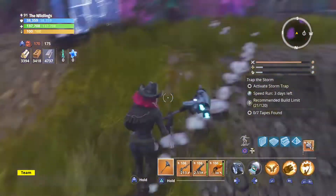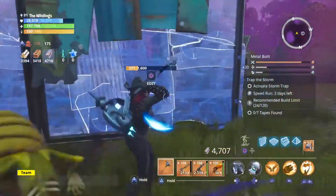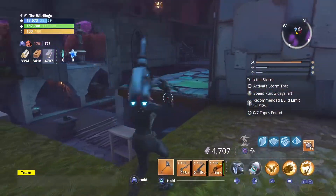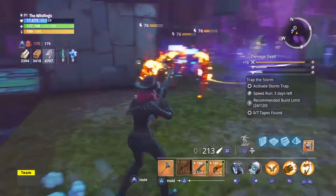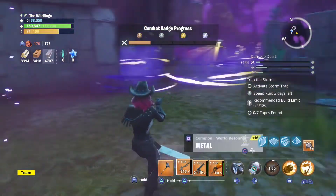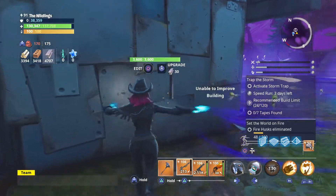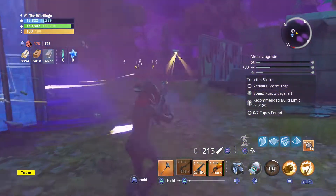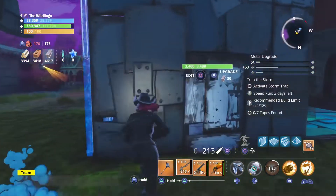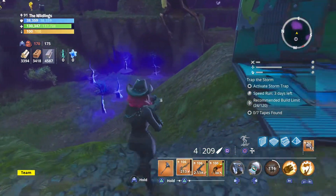So they're naturally going to come up this way. I want to damage them as much as possible. So we want to get them as damaged as possible. This is going to be their natural place to come up.